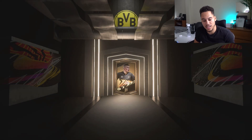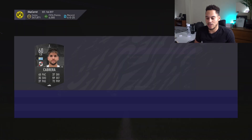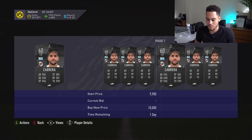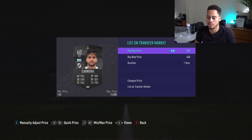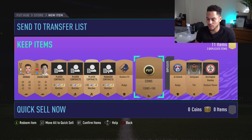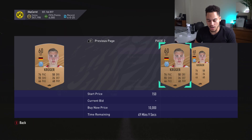We got another terrible player. There's one for 300 and one for 700 coins — I'll probably list mine for 650 to see if anybody buys it, but nobody is going to buy that card. We got 100 coins so I'll take the coins. We got Kruger — one for 300, one for 200, another for 300. I'll probably go 250.